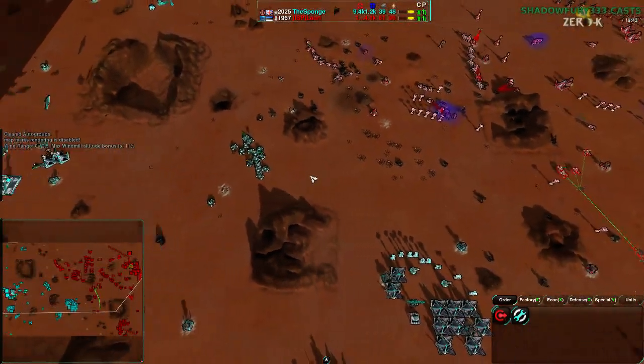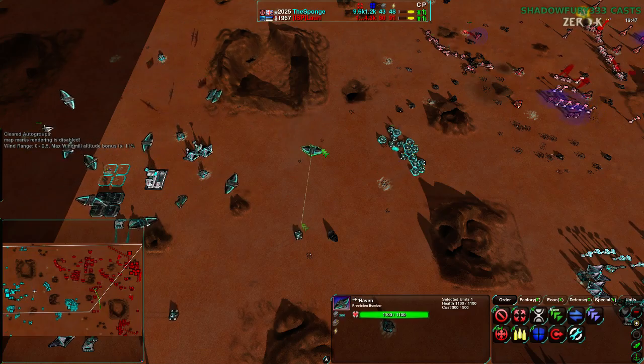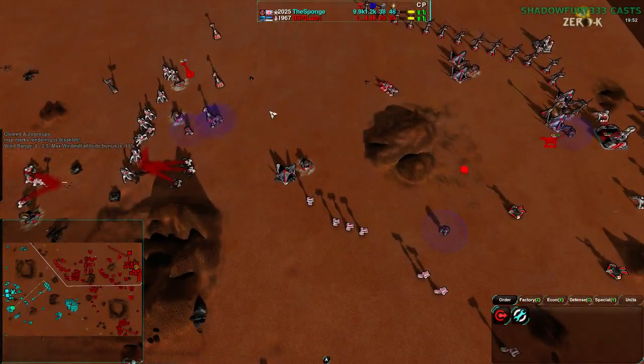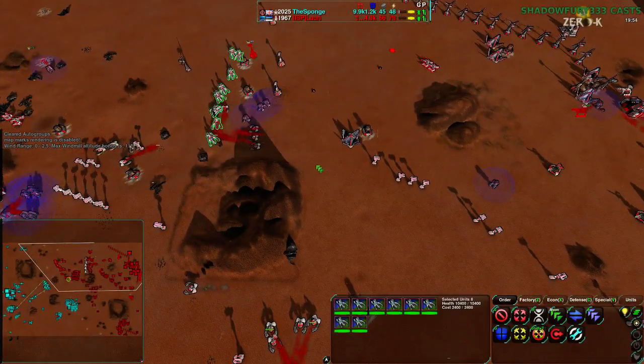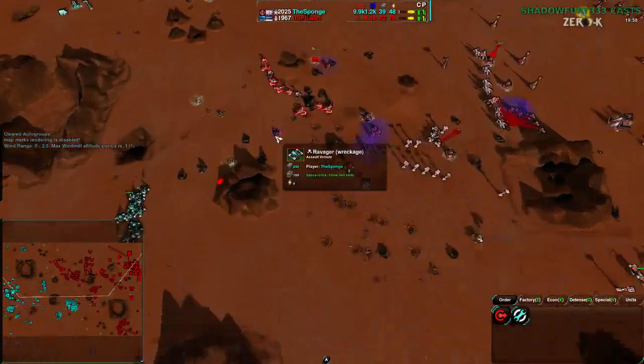I mean his economy right now — just look at his economy. He's got 65 metal, he's behind — wait, 38. His fusion plant's up. He has enough caretakers to use all this metal, and he's getting Roaches as well just for good measure. Lowry has this game in the bag. Besides that, the vast majority of Sponge's army is Ravens — which while useful, are not going to be especially effective given the amount of Flails that have been built. There are 8 Flails right now, that'll take care of everything.